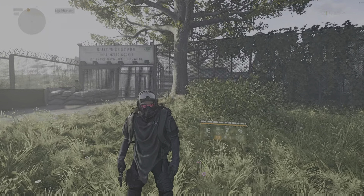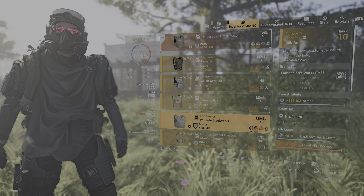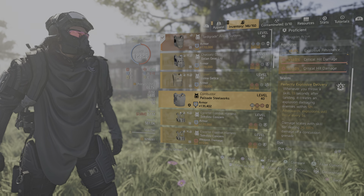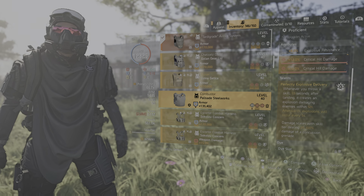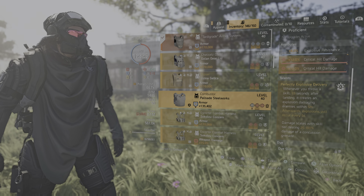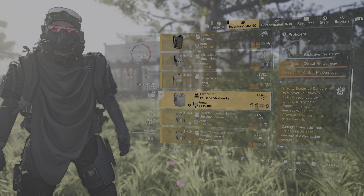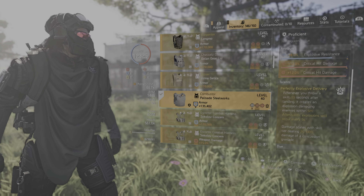Okay guys, I've got something broken to show you. So the Combuster talent, Perfect Explosive Delivery, isn't doing what it's meant to — well, it is, but it's broken and glitched. As soon as I apply this, whenever you throw a skill, 1.5 seconds after landing it creates an explosion.